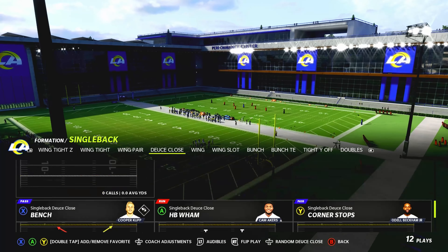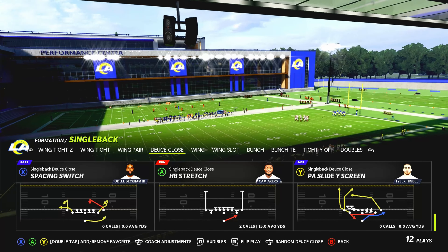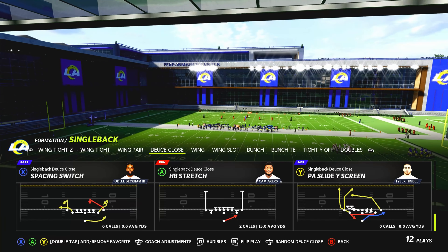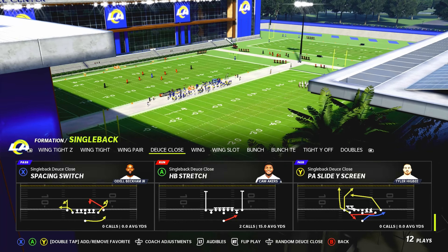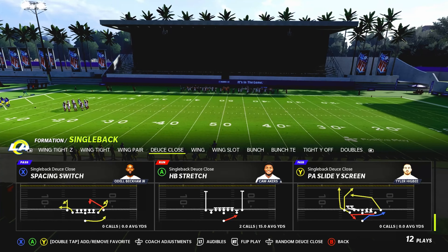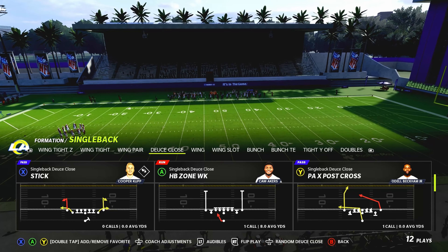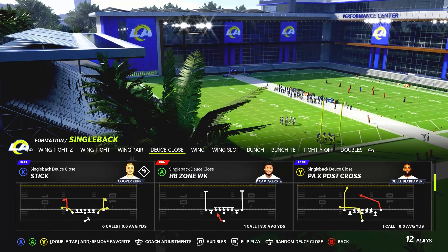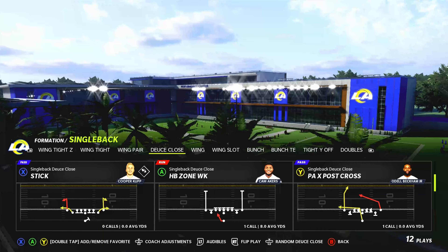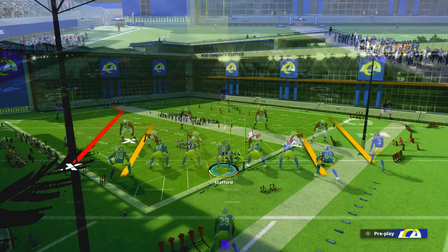The best run out of this formation is Halfback Stretch. Halfbacks like Christian McCaffrey, Alvin Kamara, and Dalvin Cook — with their juke ability — are going to be very hard to stop on stretch plays. For Halfback Zone Weak, you want someone with really high break tackle and really high carry rating, like Nick Chubb, or you can still use McCaffrey.